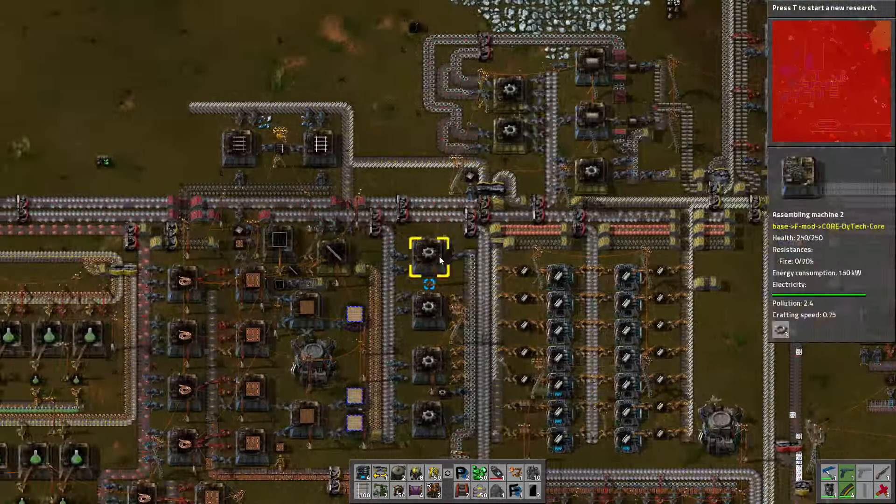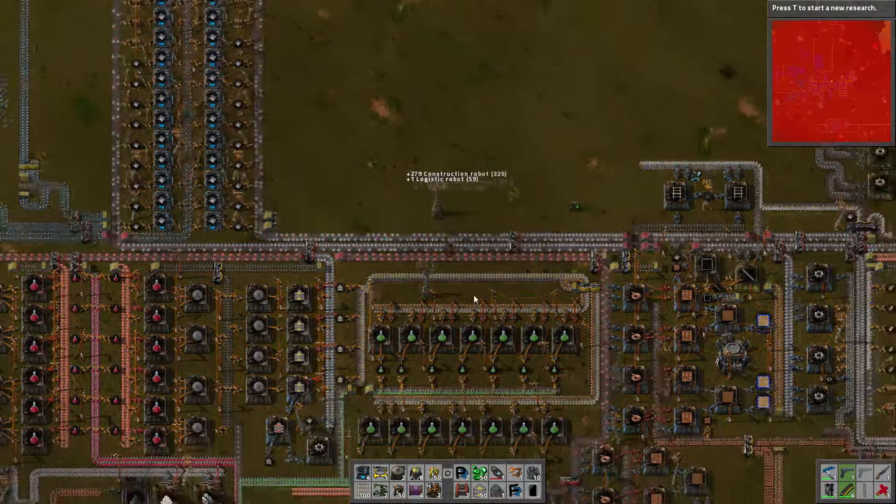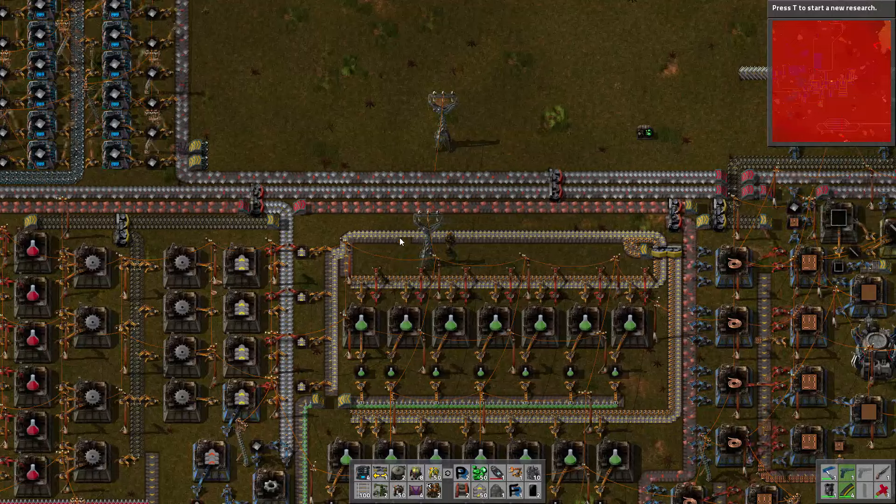All right, so what are we going to do? We're going to try and make this into a blueprint - that's the first thing on the list. Let's get a blueprint for ourselves. We don't include the underground belt. All right, that's what we need. I think that's pretty good. I'm going to create the blueprint.